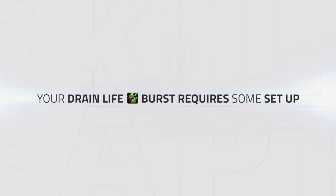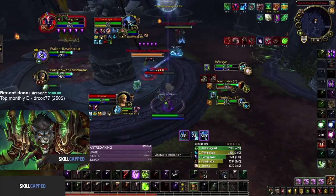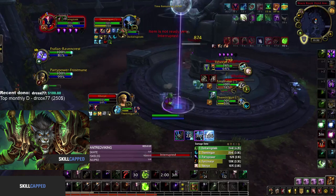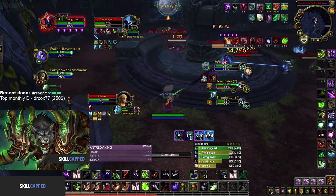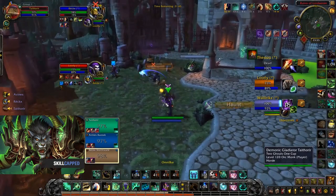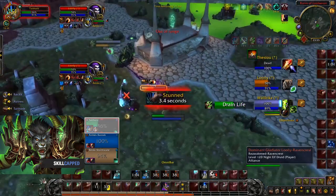Finally is your drain life burst, which is your highest form of damage and requires a lot of setup. You need to get all kicks out of the way or commit your unending resolve. You must first have haunt as well as unstable affliction on the target, as both will buff your drain life damage. Then you want at least 80 stacks of inevitable demise and drain life the target during this window. You can also combine dark soul, any on-use or racial, and curse of shadows. Combining the damage increase from unstable affliction, haunt, and curse of shadows can take any player from 100 to 0 in seconds, as Walarix demonstrates on this unsuspecting mistweaver monk.